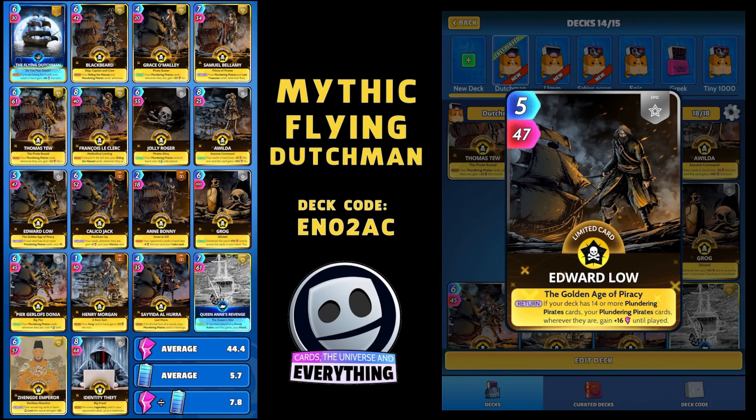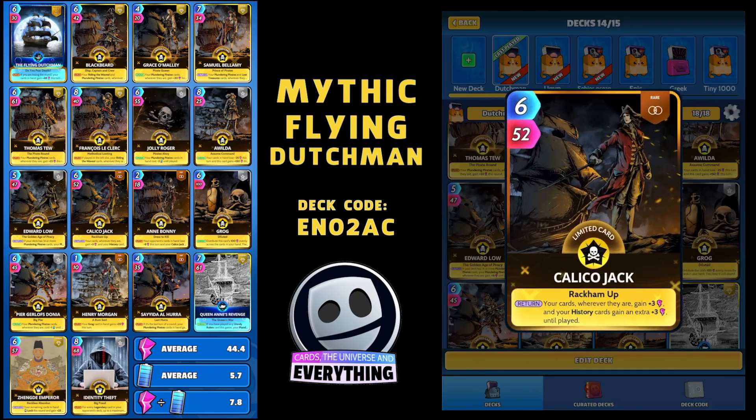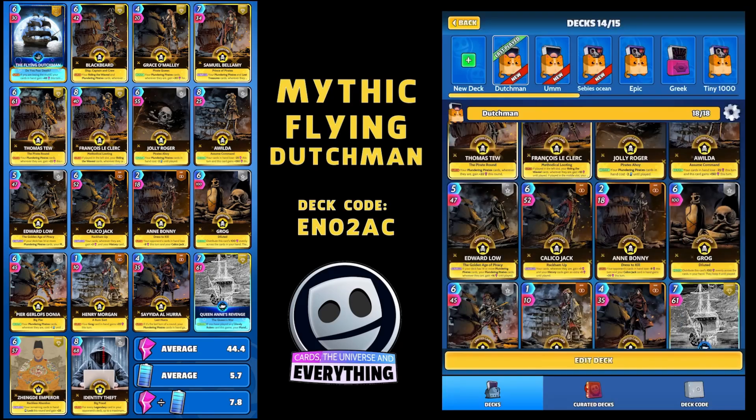Edward Lowe - another Epic Limited. On the return, if your deck has 14 or more Plundering Pirate cards, which we do, your Plundering Pirate cards, wherever they are, gain plus 16 until played. A really useful card - love that one. And then we've got Calisio Jack, a rare limited card. On the return, your cards, wherever they are, gain plus 3 power. And your History cards gain an extra plus 3 power until played - that's going to give all of our History cards an extra 6 power.